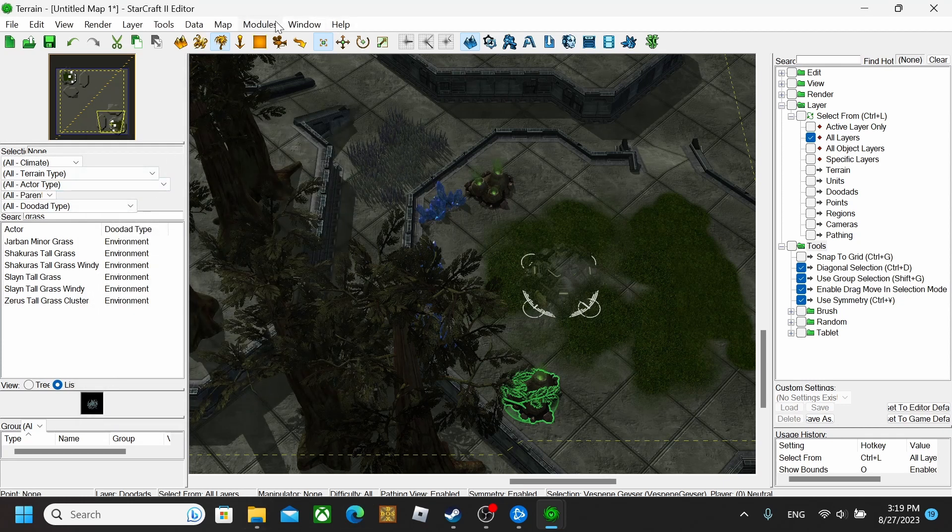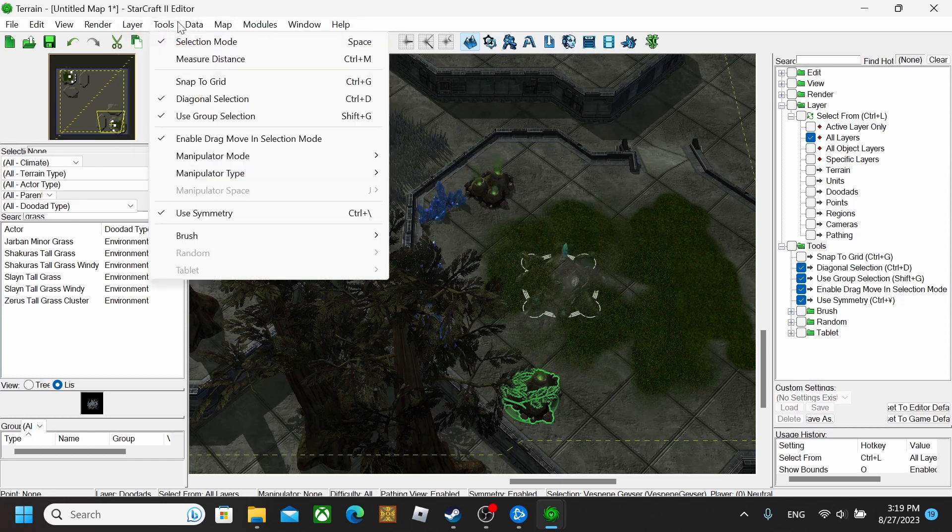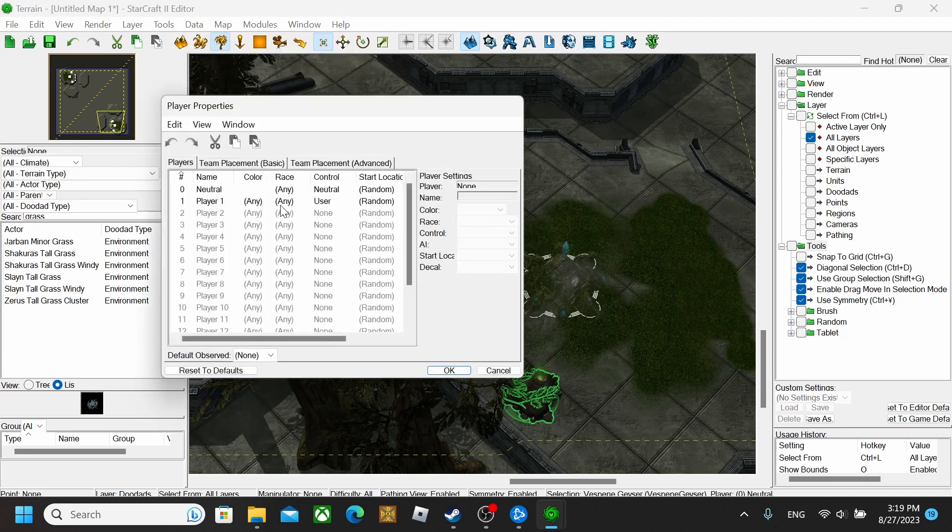Now that's pretty much done, but you're not quite done yet. You need to go to Map, then Player Properties. Player one is set to User, and for Player two you also want to set it to User. If you want your start location to be a specific one — like Player one always starts on the bottom or top — go to Start Location and pick whichever one you want that person to start at. Player two starts at two, Player one starts at one. Hit OK.